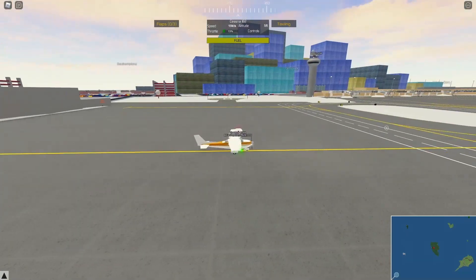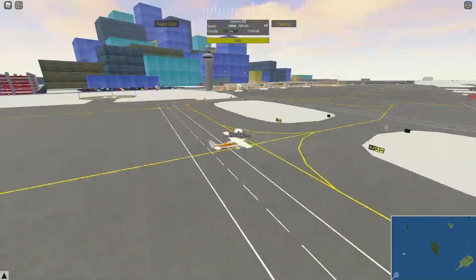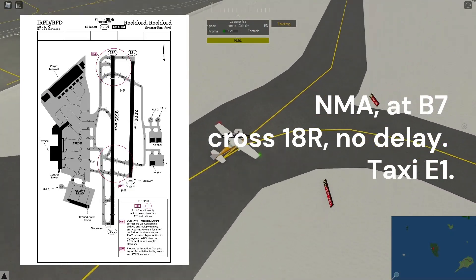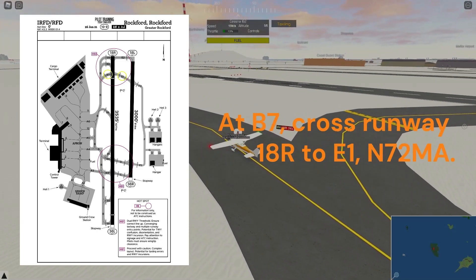Again, similarly to what we did in the last flight, you can grab a notepad or something to write down the taxi clearance if you can't remember it. November-Mike-Alpha, at Bravo-7, cross runway 18 right, no delay, taxi Echo-1. At Bravo-7, cross runway 18 right, Echo-1 — readback to Mike-Alpha.